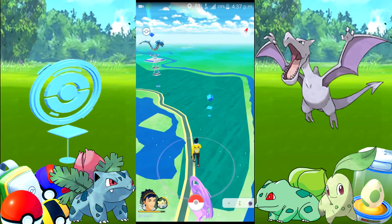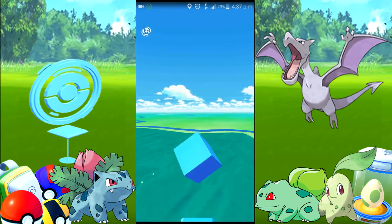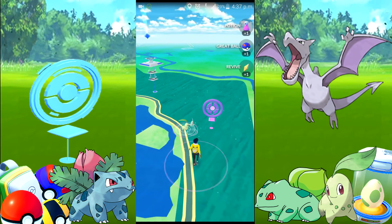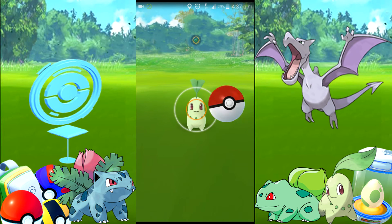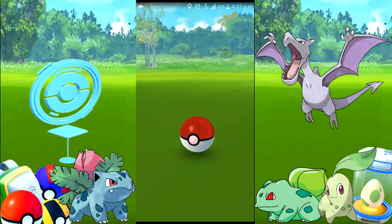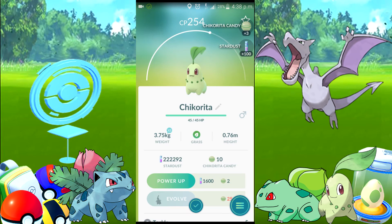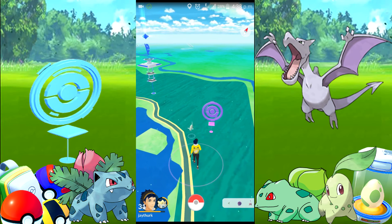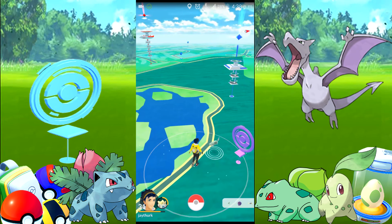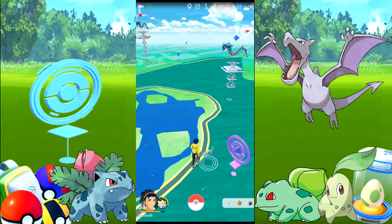We're walking around the lake and they are spawning left, right and center. Let's see if we can get some Pinap Berries out of this stop to reduce catches... no Pinap Berries, so we're gonna have to find two now. We're gonna throw a Pokeball - it stayed in, that's great! We're gonna continue on - there's usually some around this gym. They don't show on the nearby but when you get close to the gym something random always spawns. Hopefully it's another Chikorita, I only want one more.